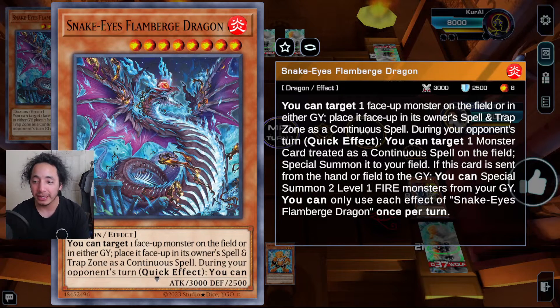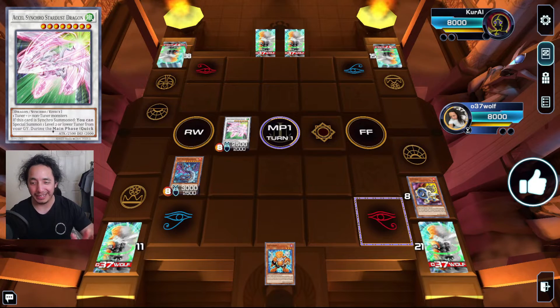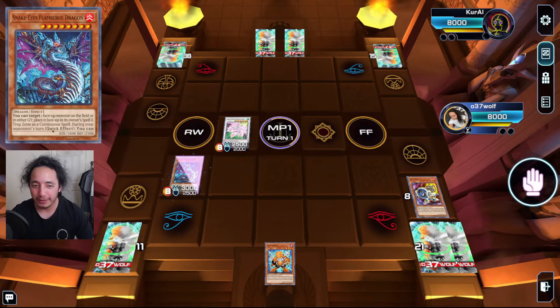It works both ways — it can be one of your monsters or one of theirs. Say they have a Baron and you baited it: you summon this guy, place their Baron in their spell and trap zone, and on their turn you place it on your main monster zone. During your opponent's turn as a quick effect, you can target one monster treated as a continuous spell on the field and special summon it — it's basically Reborn with extra steps. If this card is sent from hand or field to the graveyard, you can special summon two level-one Fire monsters from your graveyard.